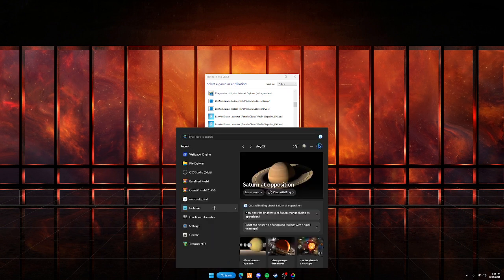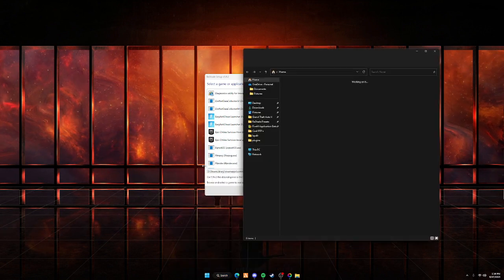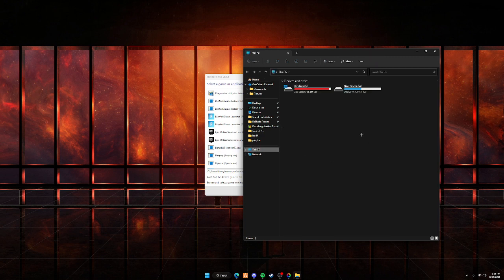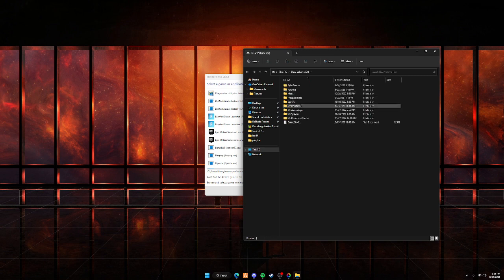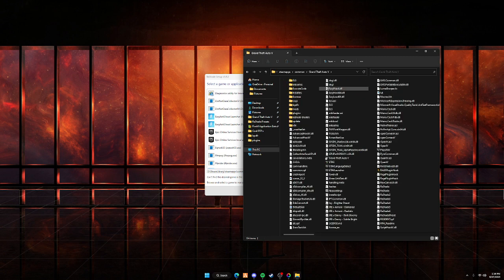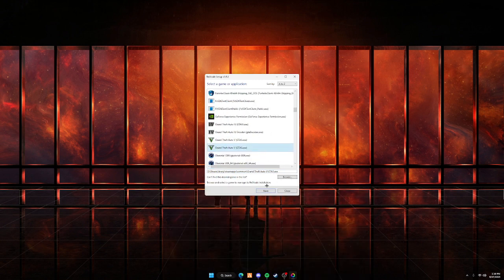Make sure this is the correct path so everything loads in. To verify, check if you have your game installed through Epic Games or Steam. I have mine through Steam, so to find the path, go to This PC, click on your drive, then Steam, Steam library, Steam apps, Common, and find GTA5.exe. Press the little folder icon at the top and it should match up with this path. Once you confirm it does, delete that and press Next.